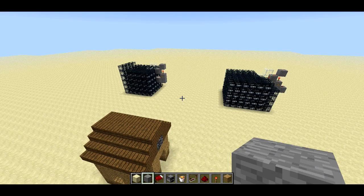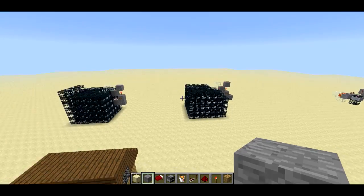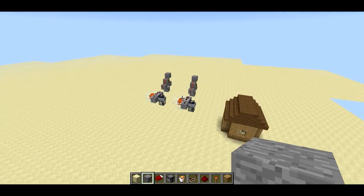Welcome back, SethBling here. Last week I showed you a couple of MC Edit filters that create big blobs of spawners in order to spawn and delete structures. This week I'm going to show you some improvements that I've made.